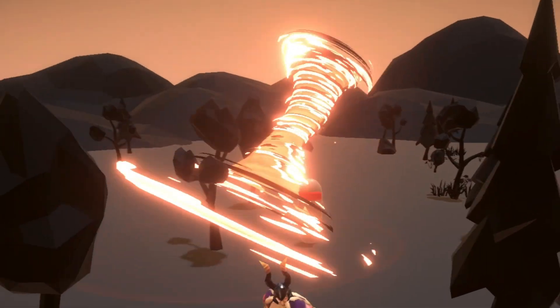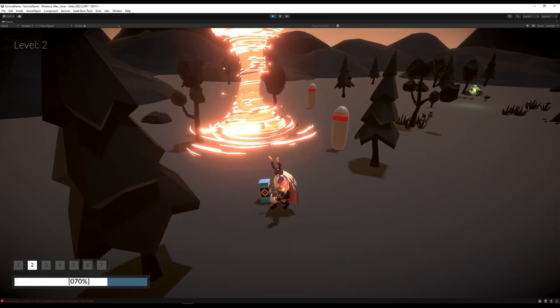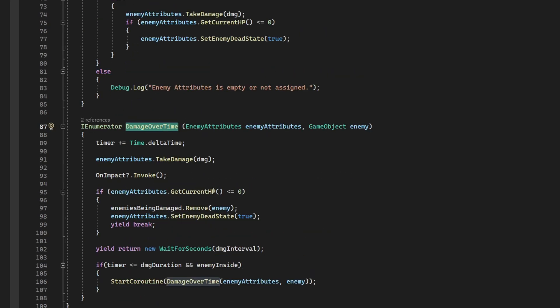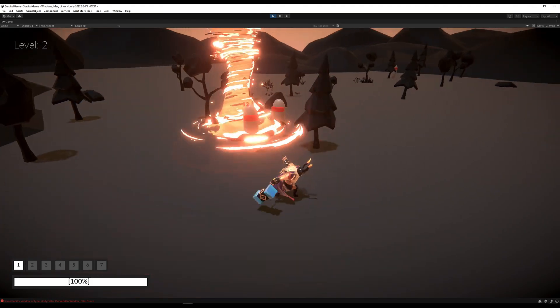The Fire Tornado — yeah... just... okay. I noticed it only damaged one enemy at a time, which wasn't great. I wanted it to damage over time, so I had to code an AOE script that would detect which enemies were inside the trigger, when they exited the trigger, and then damage them based on a rate. I still had a lot of bug fixing to do, but that was it for my third day. It was shaping up nicely. I had worked around 10 hours that day, which means almost 22 hours in total.